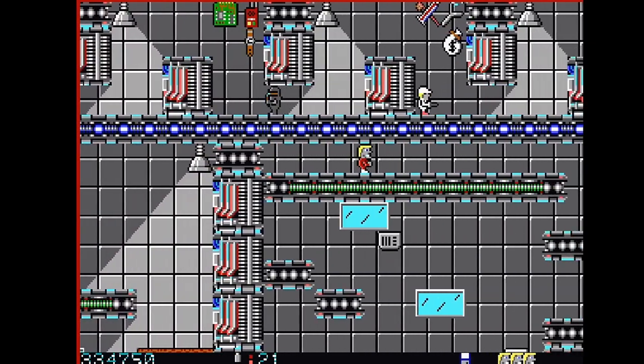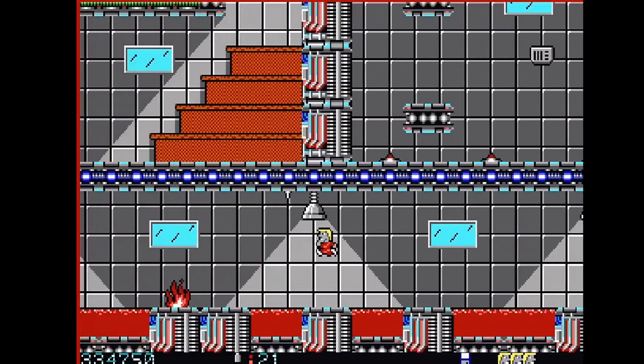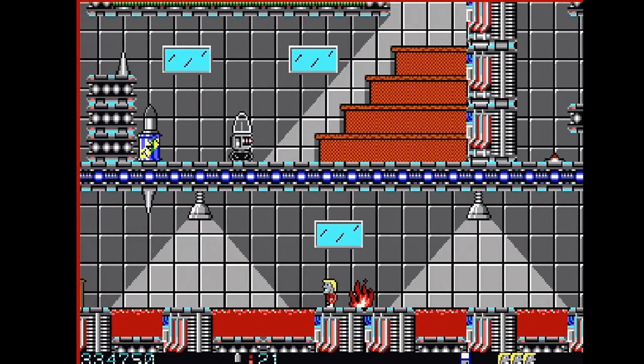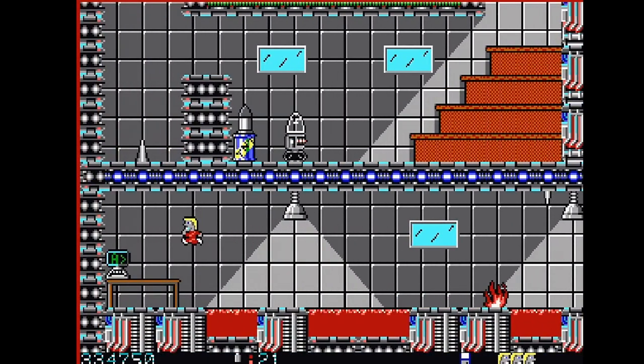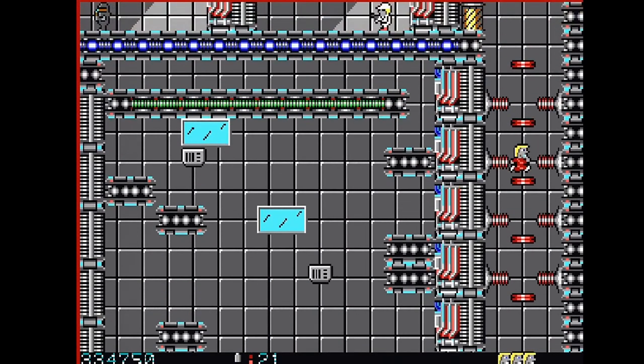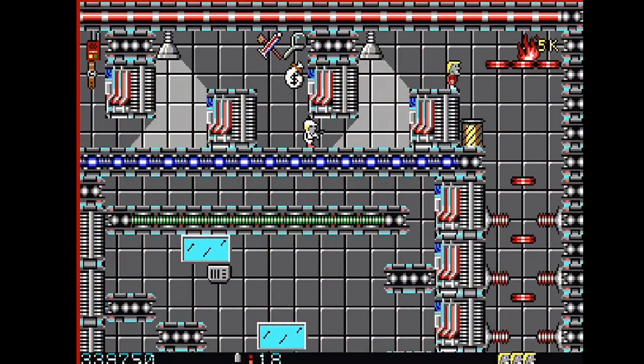Once you have the floppy disk, you can backtrack all the way back to the computer and disable the security systems. From there you pray you don't die on the way back over, and proceed to destroying the radar. Once the radar is destroyed, only then can you exit the level with the explosives.